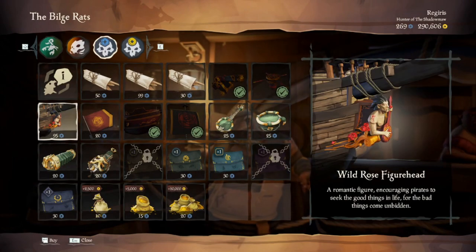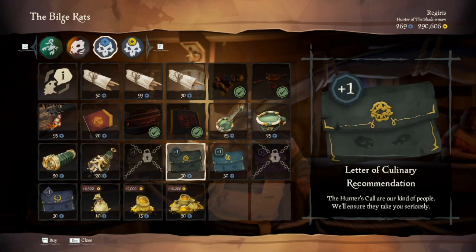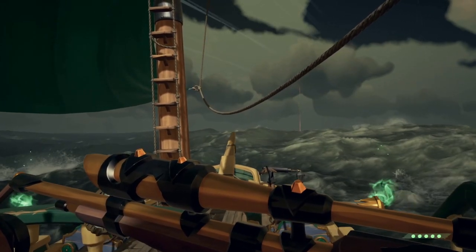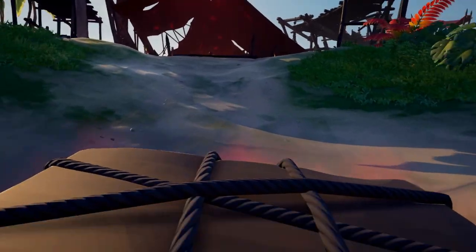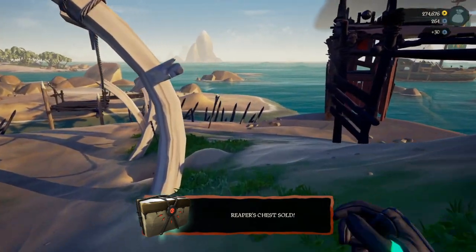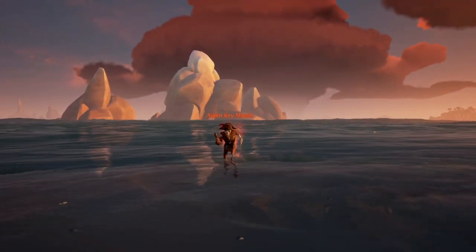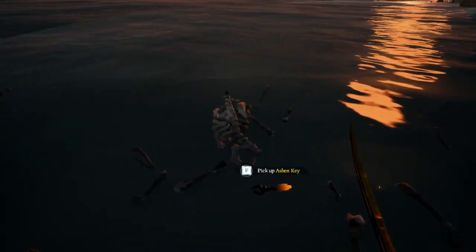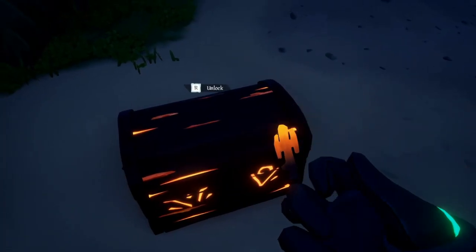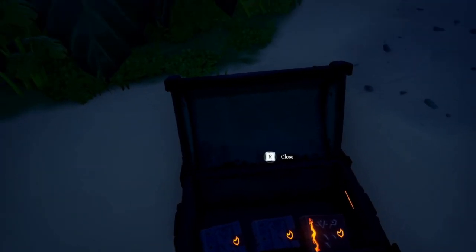Number seven: earning doubloons. If your goal is to earn doubloons and you haven't played since commendations were added, doubloons are fairly easy to acquire now and can be used to buy unique stuff from Duke. If you see a light in the sky, that means there's a reaper's chest there — grab it and make a beeline to the reaper's hideout to sell it. Be careful though, because reaper's chests are always visible on the map, including when you're on your ship. Ashen chests are another good way to earn doubloons — kill every ashen skeleton you find. They'll drop an ashen key or the location of an ashen chest. Use the key on the chest for random loot or tomes, then sell the loot and tomes to their respective traders and Duke at the tavern for more doubloons.